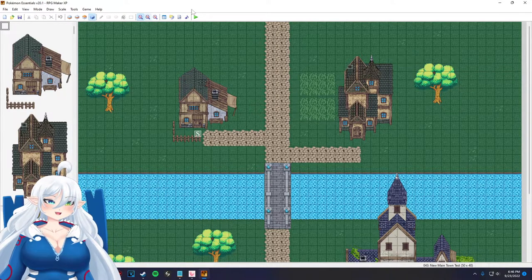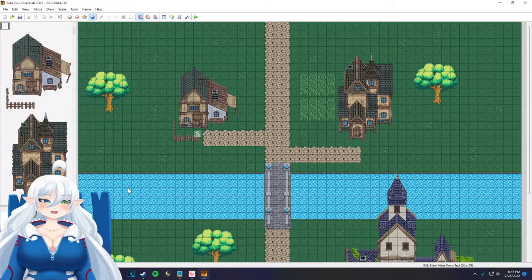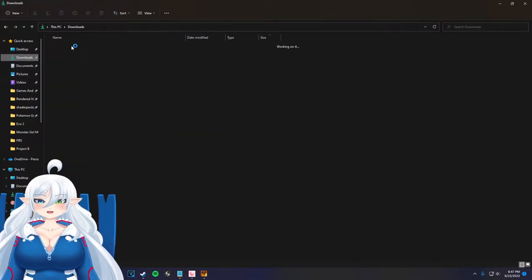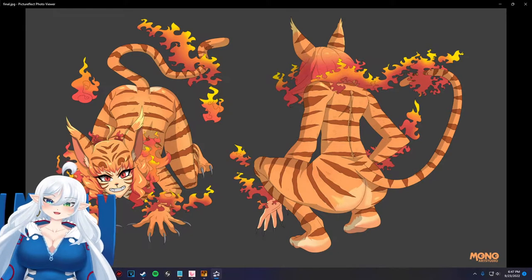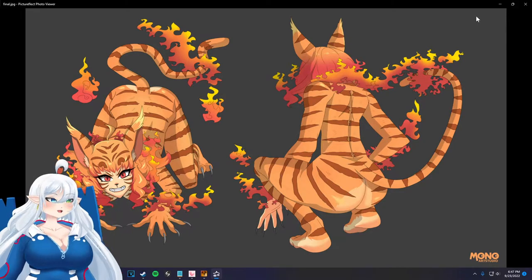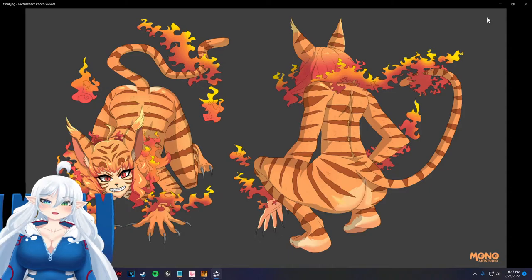As you can see from the thumbnail, the surprise is here — we now have the art for our first starter. I'm just going to go ahead and pop that up right now. This is going to be our fire starter. I have not come up with a name yet. At the bottom right, that is our artist, Mono Art Studio — a link will be down to them. They occasionally close their page if they have a lot of people, so it's kind of first come, first serve.